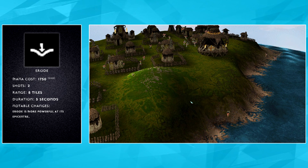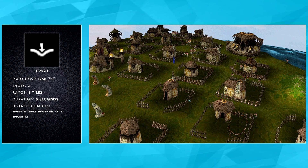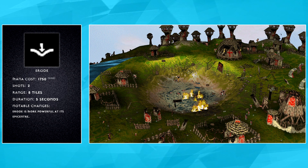We're moving onto Erode now, a spell that has always gotten flack from various Populous players for being just truly awful. Now Erode is first of all cheaper, being reduced from 2,100 mana to 1,750 mana, but more importantly it now creates a valley effect where it is cast. This makes the spell infinitely more effective in the middle of a base that has no nearby coastlines, and the Earthquake and Erode combination is now an even more impressive sight to behold in Revival.